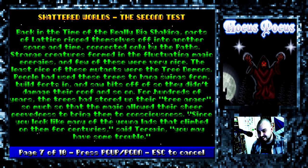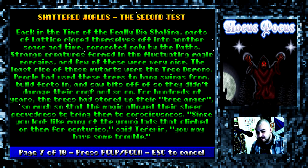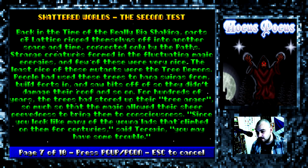Shattered Worlds - the second test. Back in the time of the really big shaking, parts of Lattice ripped themselves off into another space and time, connected only by the paths. Strange creatures formed in the fluctuating magic energies, and few of these were very nice. The least nice of these mutants were the tree demons. People had used these trees to hang swings from, build forts in, and saw bits off of so they didn't damage their roof. For hundreds of years the trees had stored up their tree anger so much that the magic allowed their sheer peevedness to bring them to consciousness. Since you look like many of the young lads that climbed on them for centuries, said Terexin, you may have some trouble.